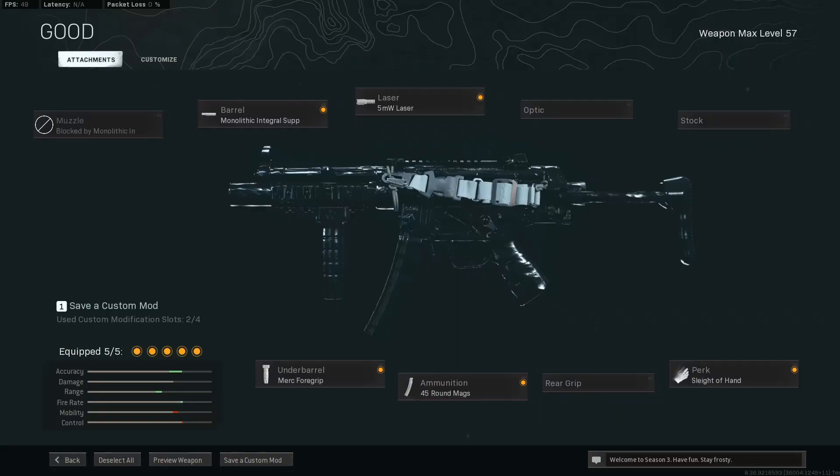I'll quickly show you a build for it. You have your monolithic integral barrel, your Merc foregrip, your 45-round mag, your 5 milliwatt laser, and finally your sleight of hand perk. I know you're getting that with specialist, but you can't guarantee you're going to get it. This is the build for the Modern Warfare MP5, so you can use this at the moment.